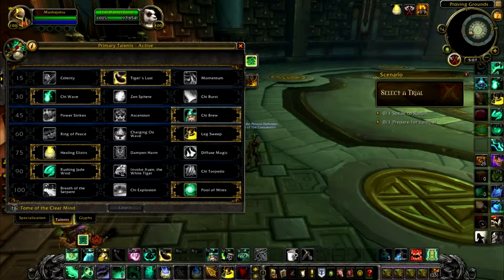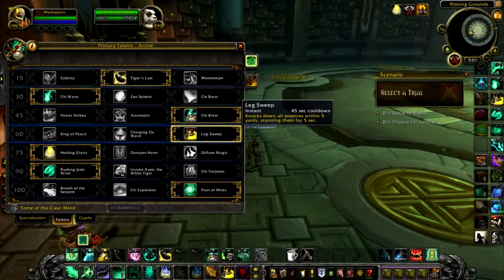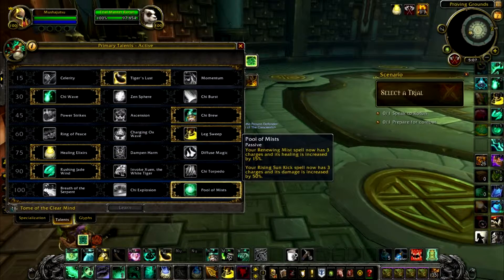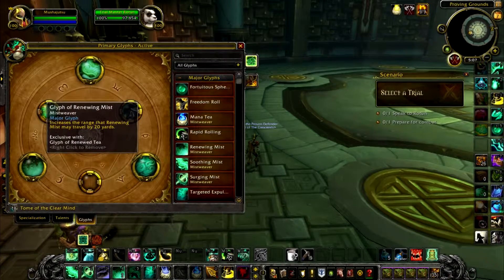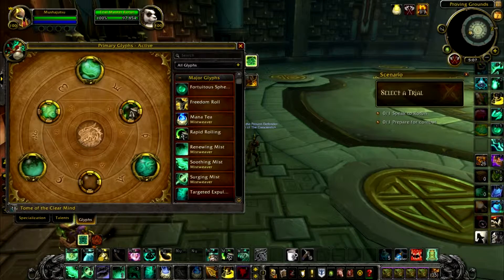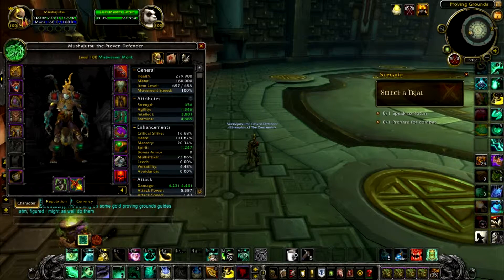Hello and welcome to the Gold Proving Grounds Guide for Healing with Mistweaver Monks. These are the talents I prefer and recommend, and these are the glyphs. My current item level is 657, and I'm primarily set up with Multi-Strike and then Mastery as my primary stats.